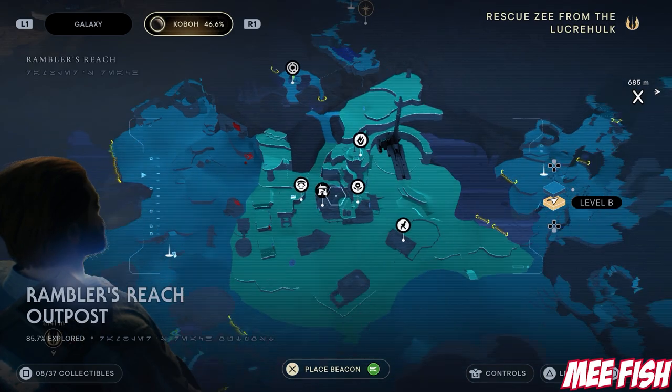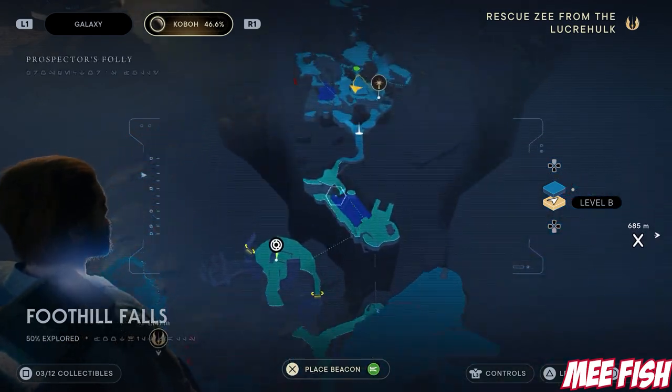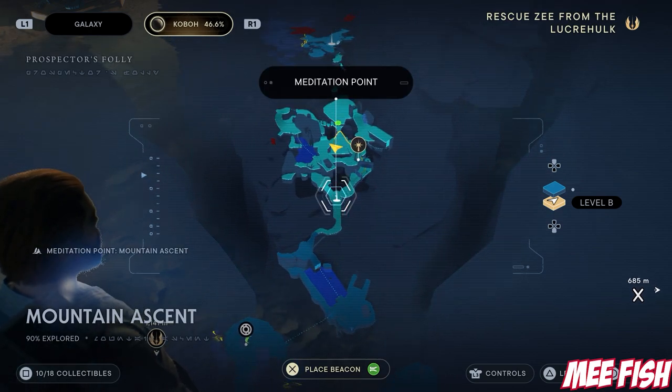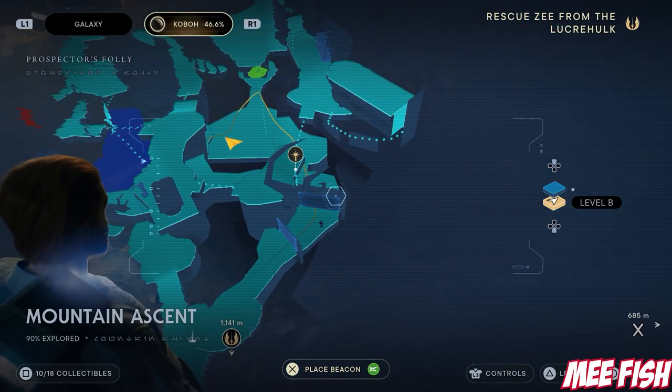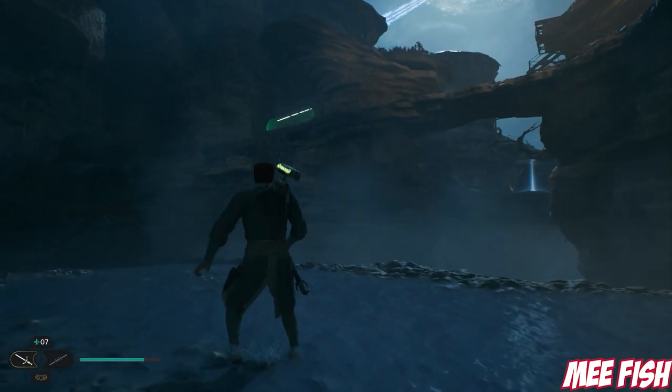Next up is the Mee Fish. You can find this one not far from Rambler's Outpost — you want to go up to Mountain Ascent. The nearest meditation point is the Mountain Ascent one, so if you've already explored the map and you're just catching these up, find that nearby point. You have to go through two green doors to get there and then jump down to speak to Skoova again.